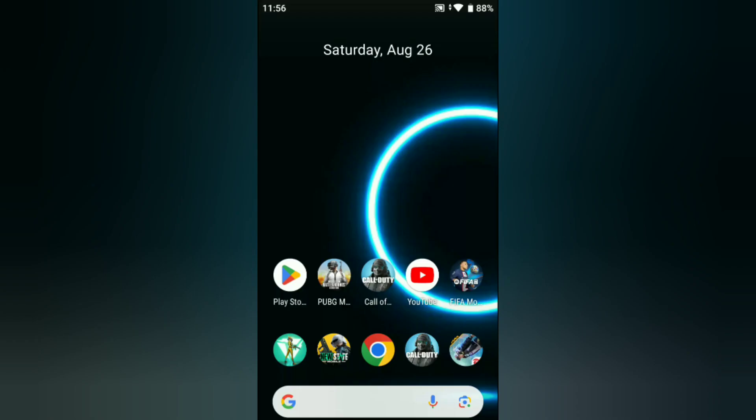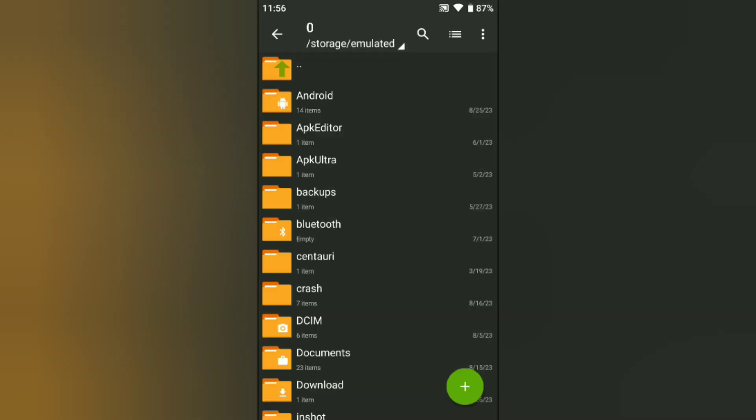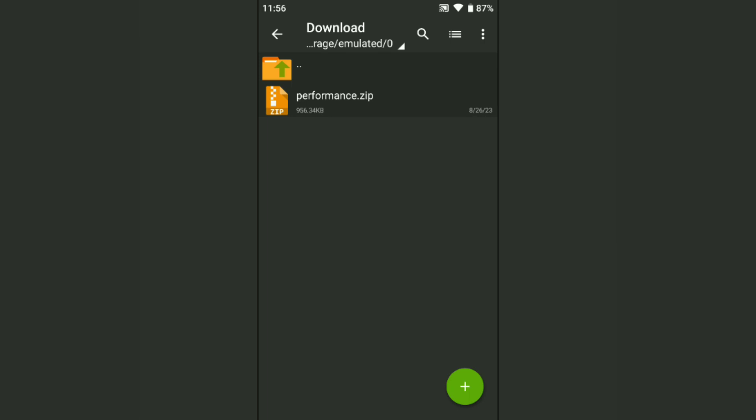Hello and welcome back guys to a new video. In this video I will give you a performance APK. This performance APK helps to increase your performance in your Android, like overclock performance, fix lag, max FPS boost, and max performance. The download link is in the comment box, so go ahead and download it.